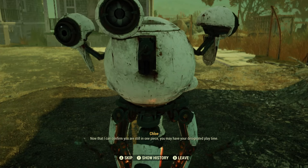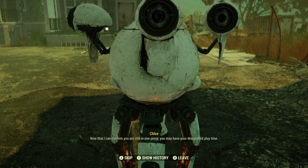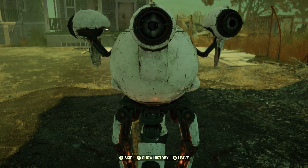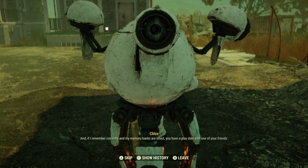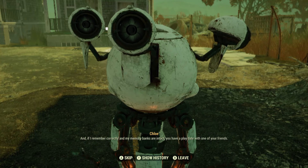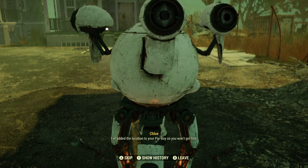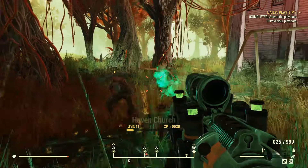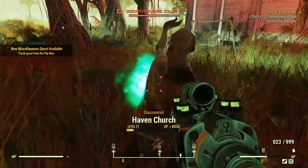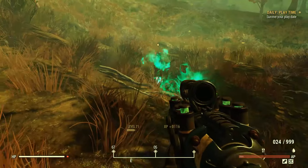First, she'll scold you for running off, but then give you one of four tasks to complete: either recovering toys, picking flowers, working on a science project, or surviving a playdate. I got the playdate one. Just travel to where the playdate is happening, then eliminate all your playdate friends — in-game. Not real life. In-game.